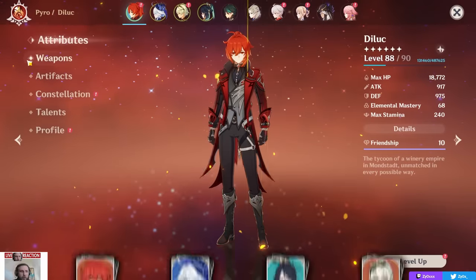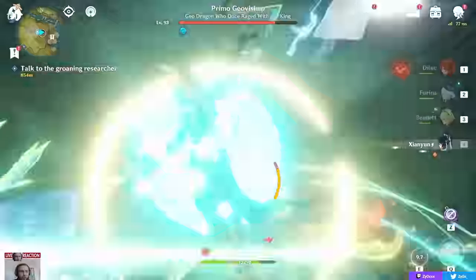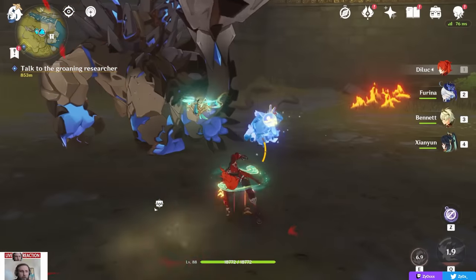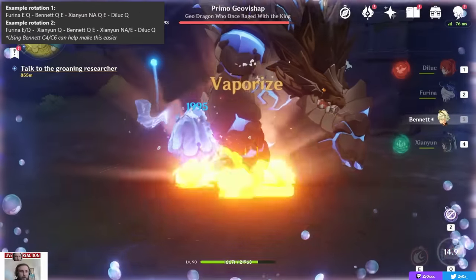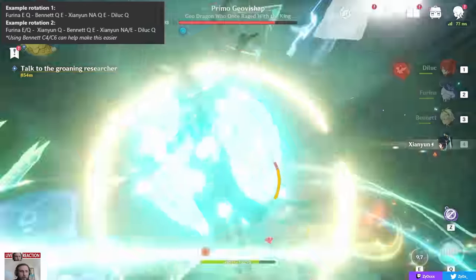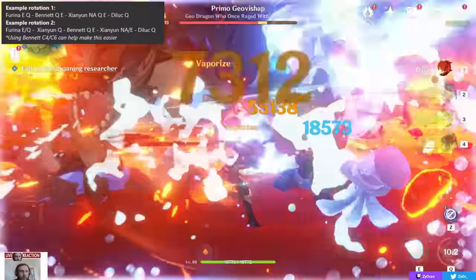The basic idea is you apply one element, have an off-field source of a different element, swap to your Anemo unit, swirl the first element, pick up the other element, and swirl that one too. For example, in a Diluc team with Farina, Shen Yun, and Bennett: start with Farina's E then Q, swap to Bennett and use his E and burst, immediately swap to Shen Yun, use your normal attack to swirl pyro, then follow up with E and Q to swirl hydro. However, a setup like this is fairly ping-dependent because the timing is really tight.